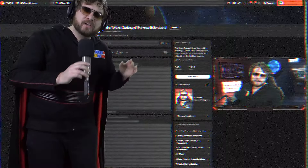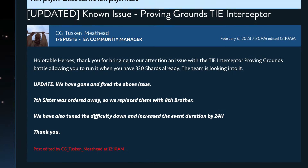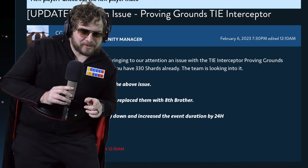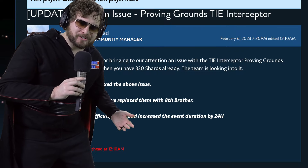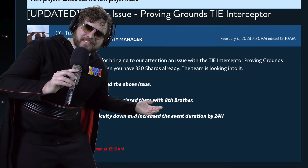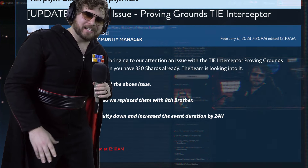Just want to say that this video is going to be already slightly outdated. CG made the event a little bit easier — there's no more Seventh Sister, they put in an Eighth Brother. So the strategies you're going to see are still going to work, especially the first one with Treya Elite. But just know it's going to be a lot easier for you folks — you're probably going to have more options at your disposal.